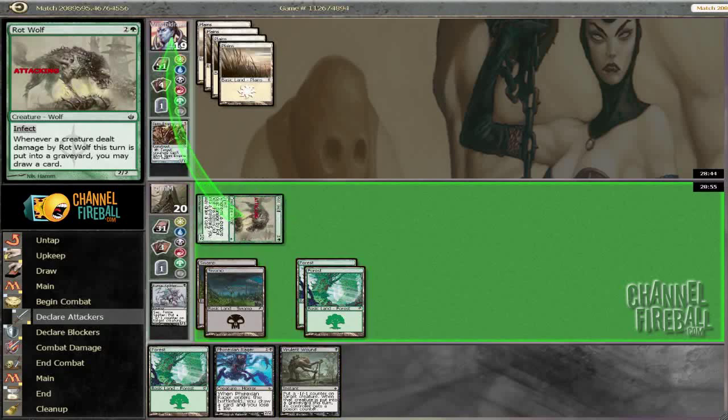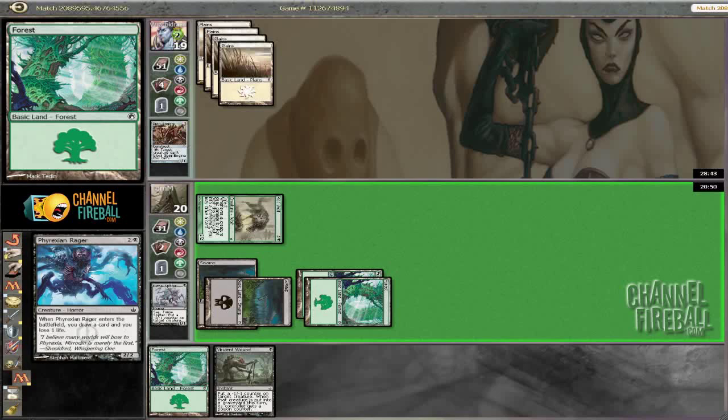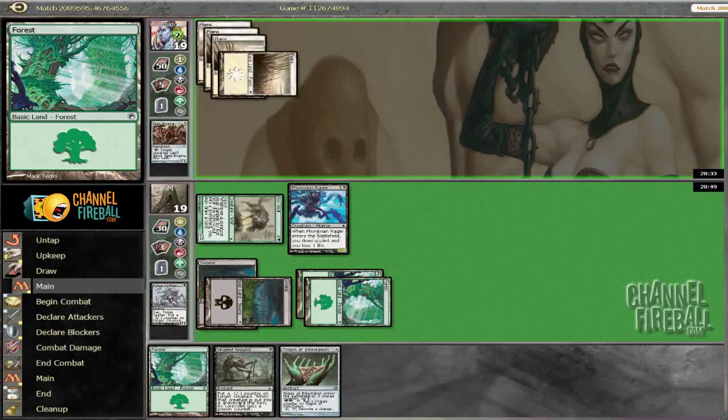The only danger now is if he has dispense justice — but good, he doesn't. So we'll just draw a card off our rager. Looks like he is having his color screwed, so if he stays that way I think this might be a quick little mop-up. But if we see a mountain out of him, it's a whole new ballgame.